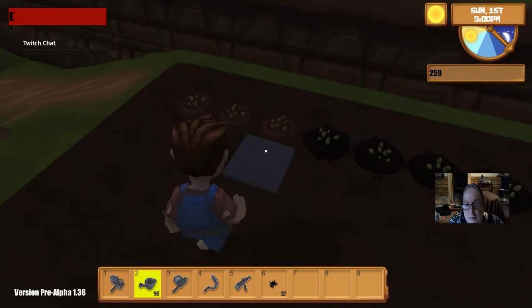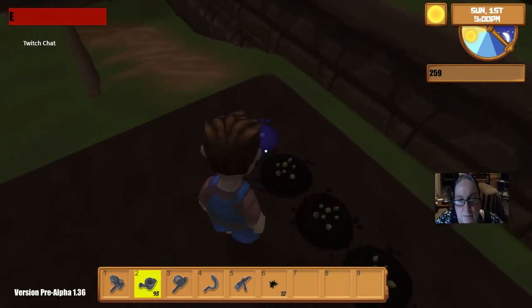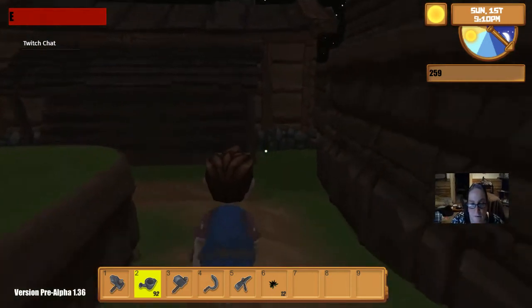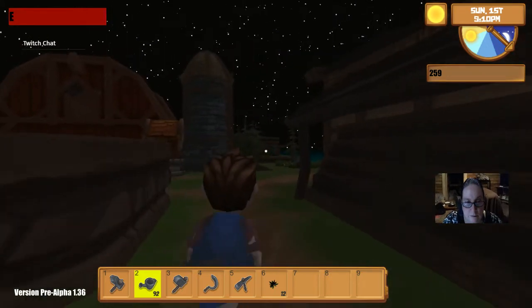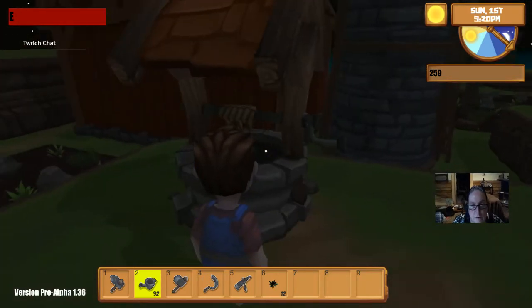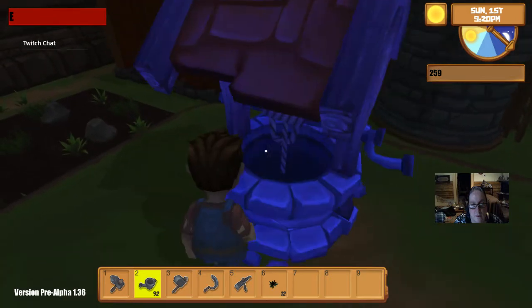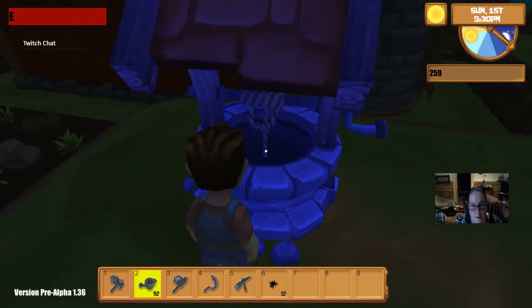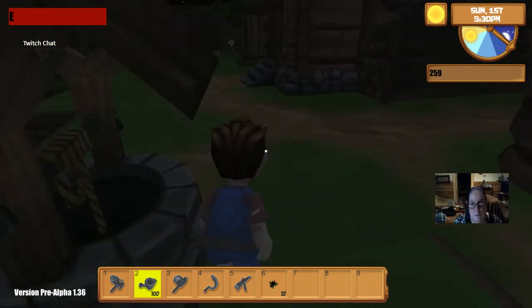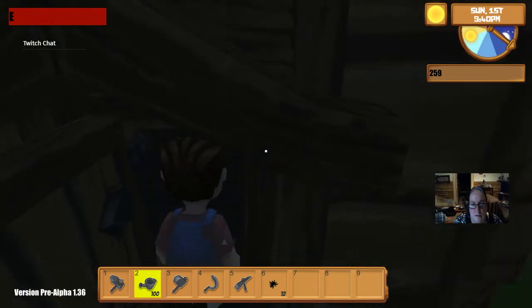There is a time display - it's 9 PM, up in the corner. I didn't notice that. It's Sunday the 1st, 9 PM. I have 250 gold. Let's see if this works for refilling the watering can. Yeah, it does work for refilling. I didn't really need to refill it but I was just testing.